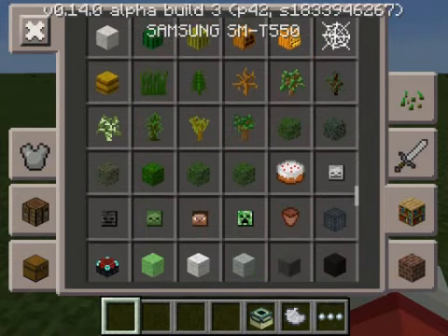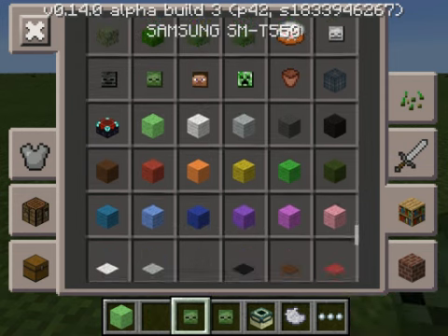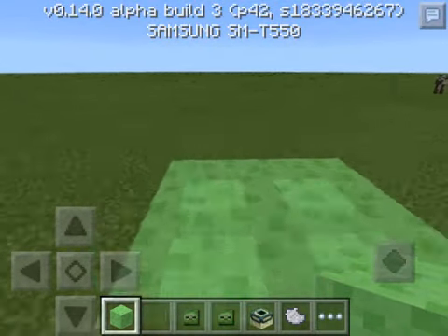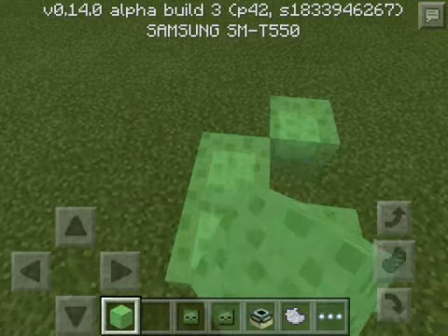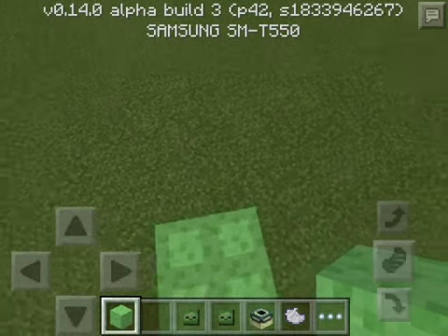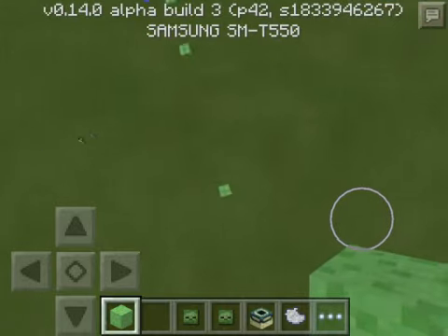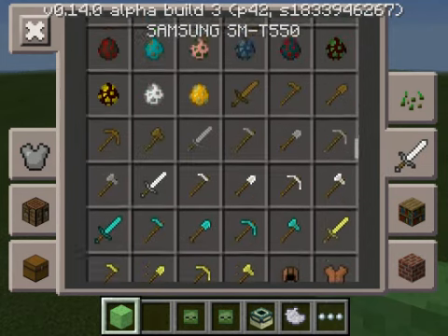Moving on, let's look at slime blocks. Slime blocks are just like in the PC version — you put them down and they're bouncy. I want to do something cool: I'll place them further out and go up really high, then jump off and bounce. Yeah, when you go pretty high you can just jump off and bounce.